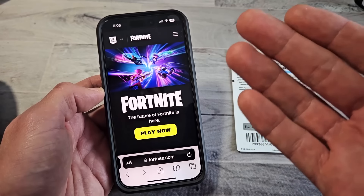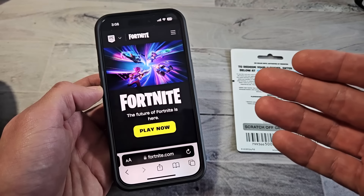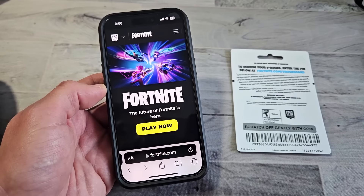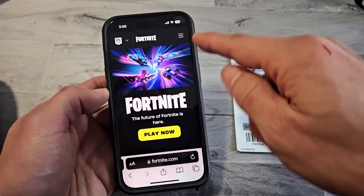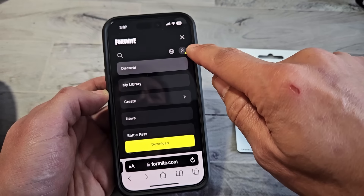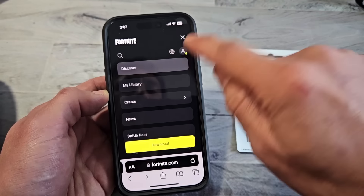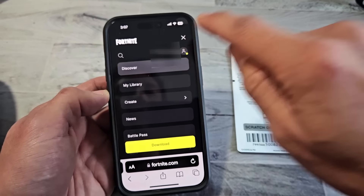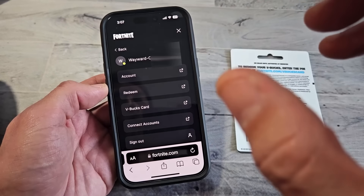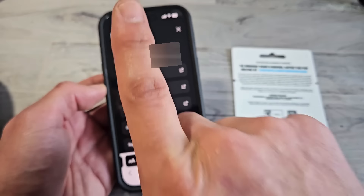Now you want to sign in to your Epic Games account. If you don't know your Epic Games account or email, look in the video description below — I'll show you how to find that. If you're on the phone, tap on the three horizontal lines and then tap on the little avatar. If you're on a computer, just go to this page and you should see the avatar right away. Make sure you sign in to the correct Epic Games account that is linked to your PlayStation account.